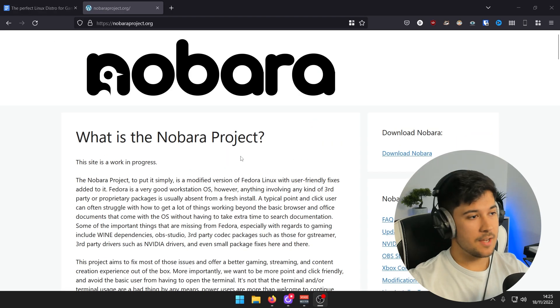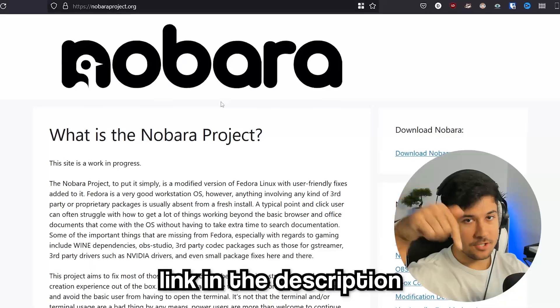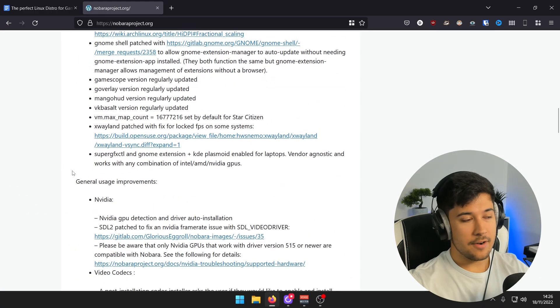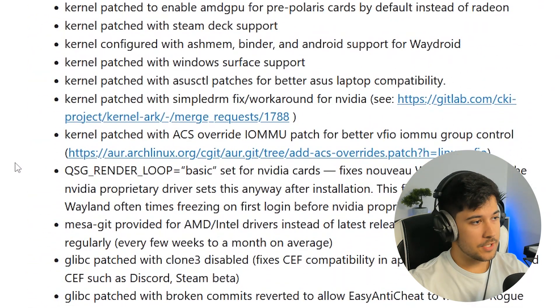So this is their website right here. It's just a basic WordPress site right now, but they said the site is a work in progress. Here is Nobara — I'll leave a link in the description below. There's a basic explanation of what it is: it's a modified version of Fedora Linux and it comes with loads of stuff pre-installed beyond the basic web browser and office stuff. If we go down to bug fixes and improvements, there's so much stuff that's relevant.